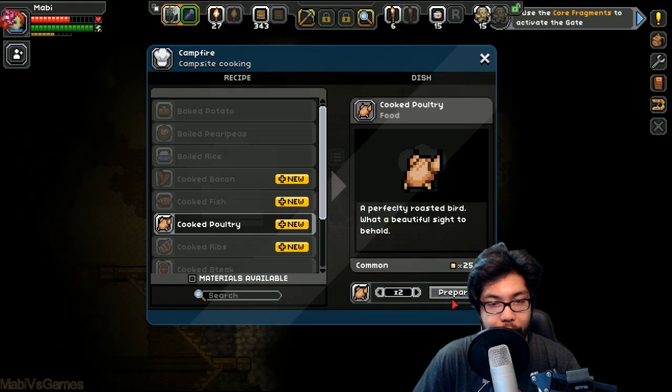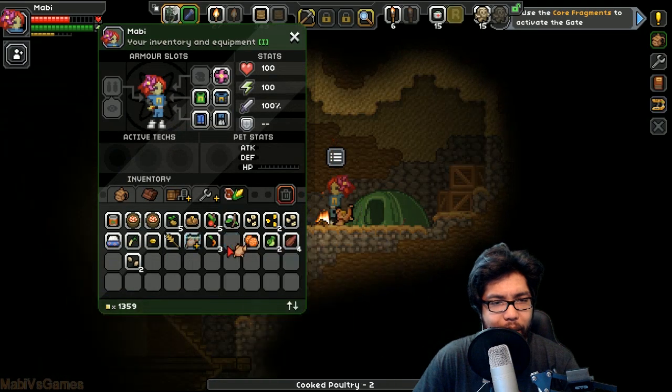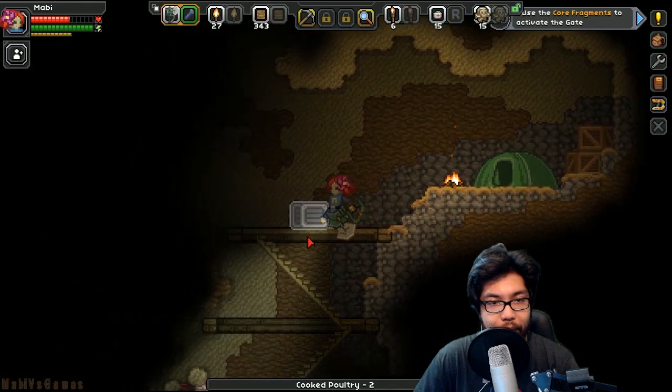All right, cook poultry — got two of those. That should fill us up. I think when we lose all of our food bar we might take damage or something.